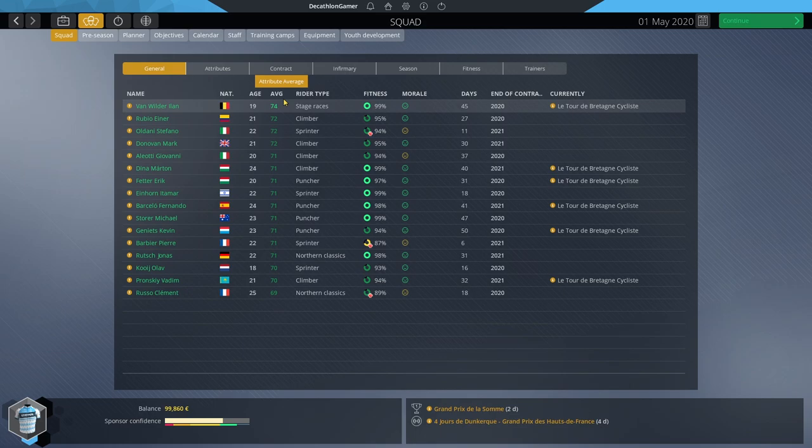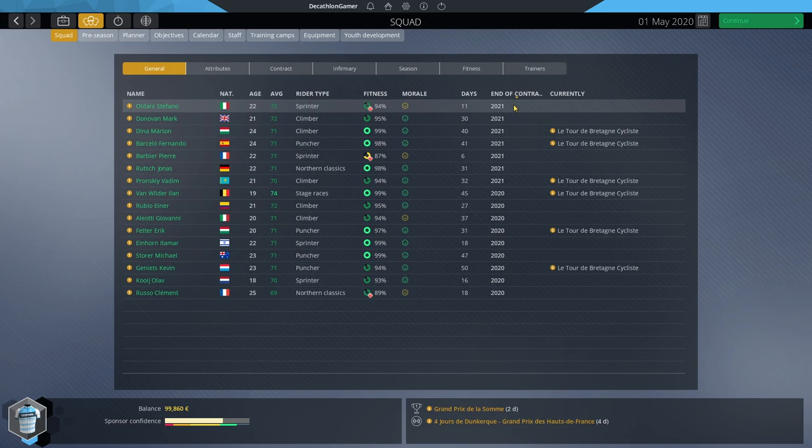Keep in mind Van Wilder is now a 74, but we can't sign anyone until August 1st — we're only in May, so three months still to go. We've got to watch expiring contracts — roughly half the team has one year left. We're going to need to either spend a lot of points re-signing riders or go after new talent. It's always easier in terms of dossier points to re-sign existing riders, but on a budget sometimes the budget just won't allow it.